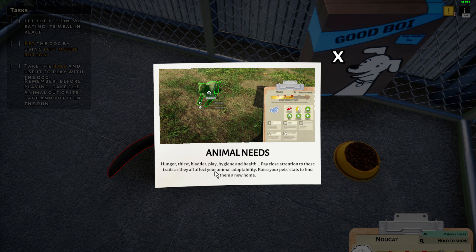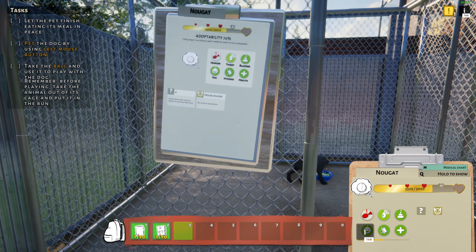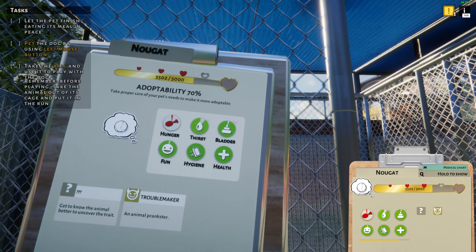Can I pet the dog? The pet's needs must be systematically monitored — you can check diet by clicking Q or see info in the clipboard. Animal needs: hunger, thirst, bladder, play, hygiene, health — pay close attention to those traits as they all affect your animals. The bladder is the poop meter. He's eating now.